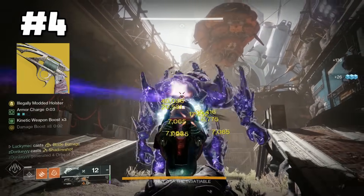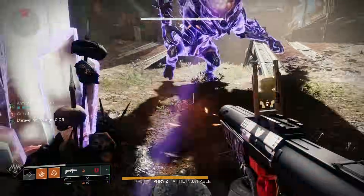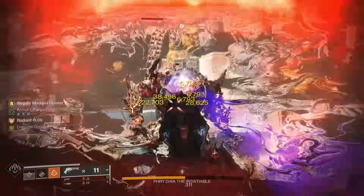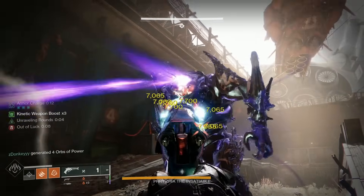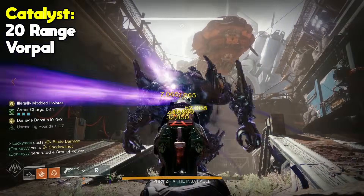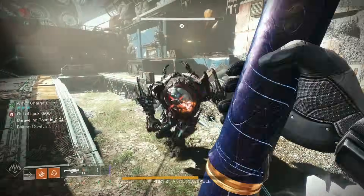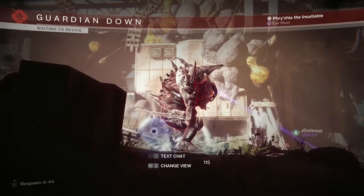Coming in at number 4, we have Malfeasance. This kinetic hand cannon has quickly become one of my favorite weapons over the past year. Hits on enemies will embed themselves, and when you get that 5th hit, all 5 bullets will explode dealing fairly high damage and stunning unstoppable champions. While this weapon is fairly strong in normal play, it absolutely decimates any activity with taken enemies — intrinsically it deals an extra 25% more damage to taken enemies or enemies affected by blight from weapons like Witherhorde. This makes activities like the Corrupted Nightfall a breeze. The catalyst grants 20 range and Vorpal, which is simple but very necessary. With builds like the Lucky Pants Void Hunter, you can absolutely shred bosses, especially if they're taken.